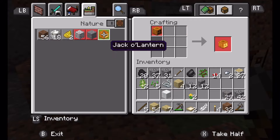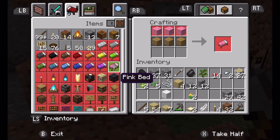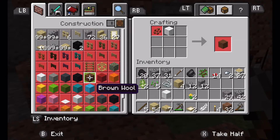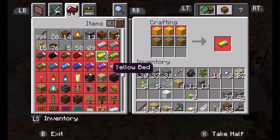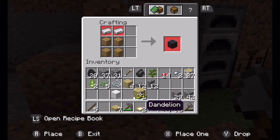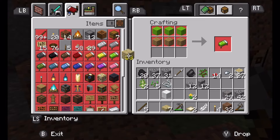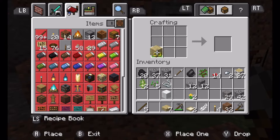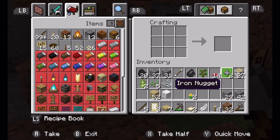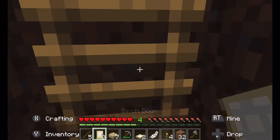Do we not have enough for a door? Doesn't look like we do. Oh, because I'm in the room! I definitely have enough for a door. Okay, you can't do it like that — I don't know what's going on. Why is that recipe not there? Oh, make a birch door — completely new to me.